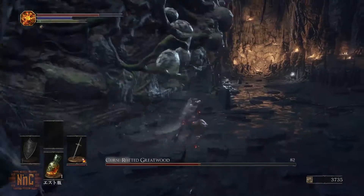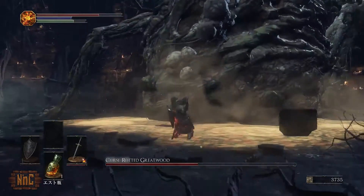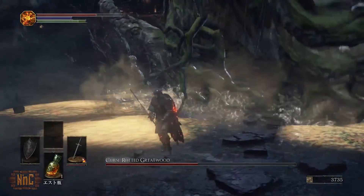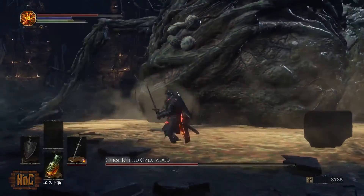While attacking, if you get too close, he'll do a butt stomp, which puts out this yellow goop. It eats away at your health, and you definitely need to get out of it as soon as possible. Also if you're attacking from behind, the Curse-Rotted Greatwood will lay back in an attempt to squash you.